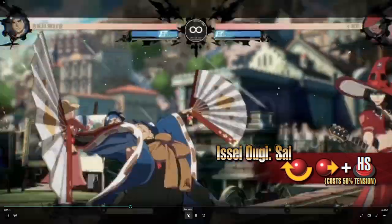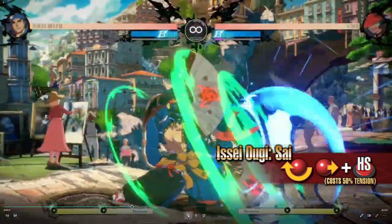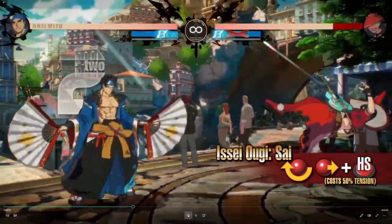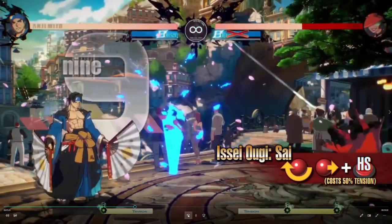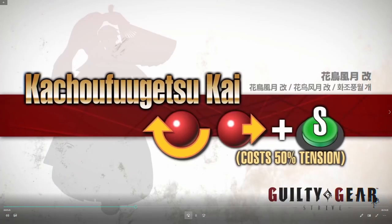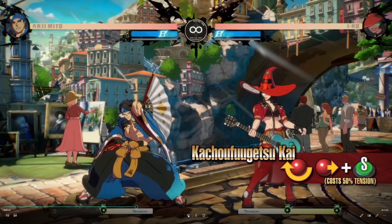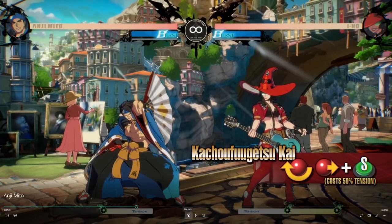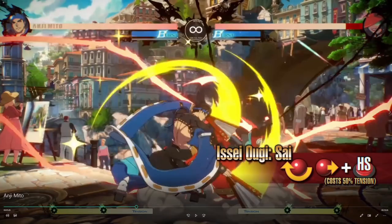This is the super we've seen where he just makes a big area of effect with a big fan. It looks like it has a really big and quick hitbox, which is pretty handy for him. And it causes a wall break as well.